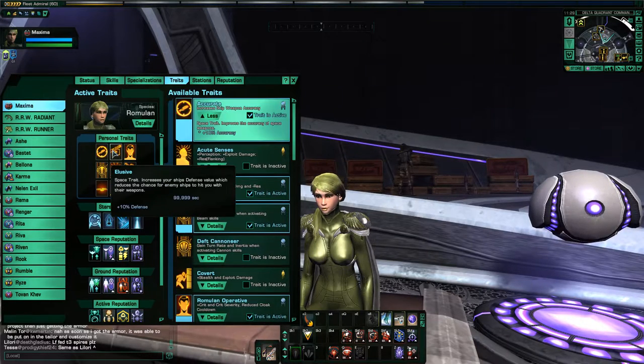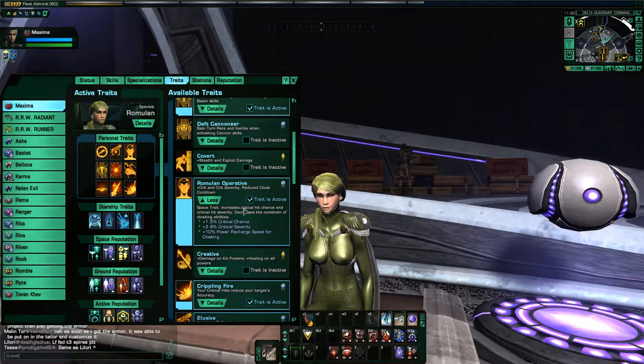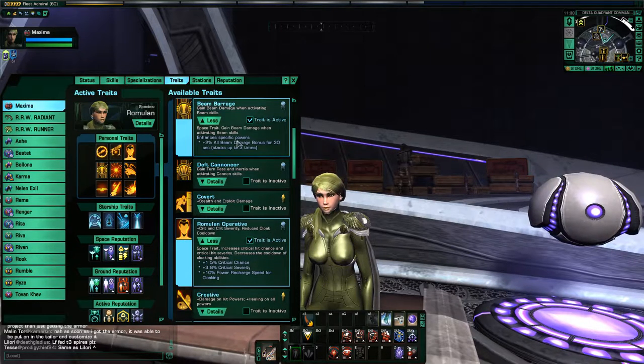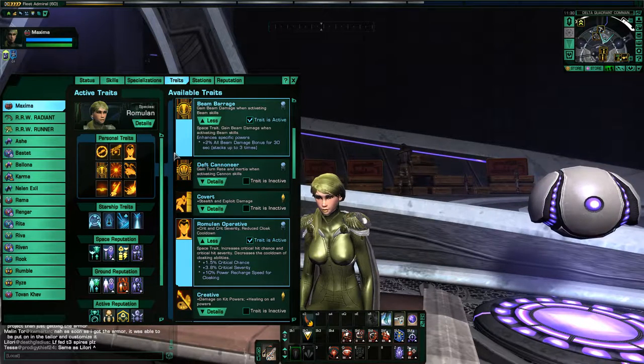For my traits, I'm running Accurate and Elusive, which gives you 10% Accuracy and 10% Defense — two solid traits. Of course, running Romulan Operative, which gives you Crit Chance and Severity. I am running the Beam Barrage trait — another very good trait for any Beam build, pretty much one of the top traits for a Beam build. You get this from getting your Beam Crafting skill to Rank 15 — it unlocks this trait.